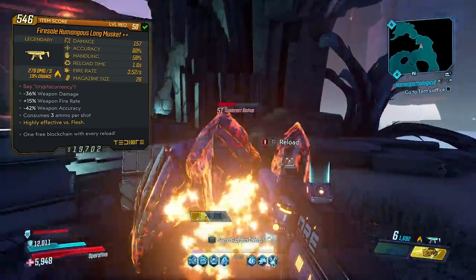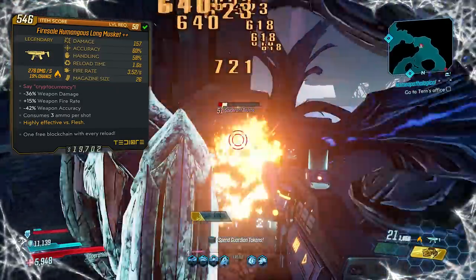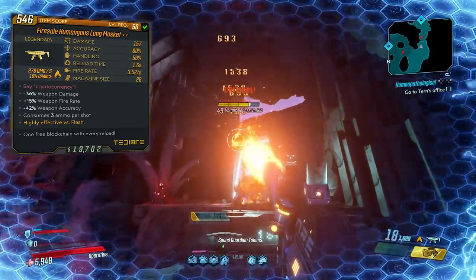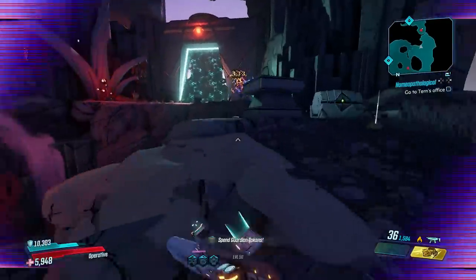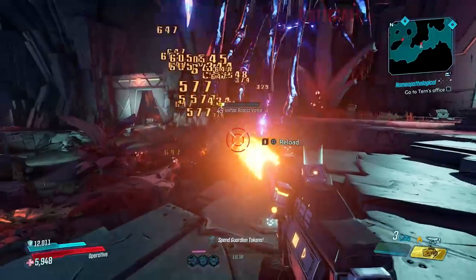I'm completely clueless with crypto and all that stuff. Other stats on this gun: negative 36% weapon damage, plus 15% weapon fire rate, negative 42% weapon accuracy, consumes three ammo per shot, and it's highly effective versus Flesh obviously. The bonus white text at the bottom says 'One free blockchain with every reload.'